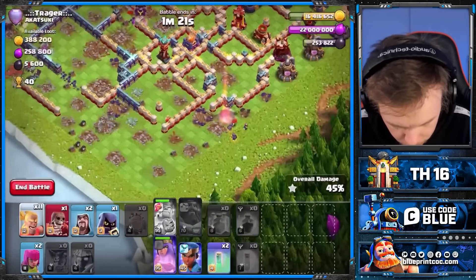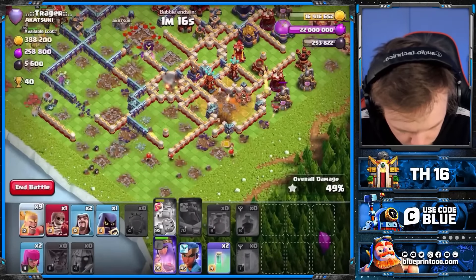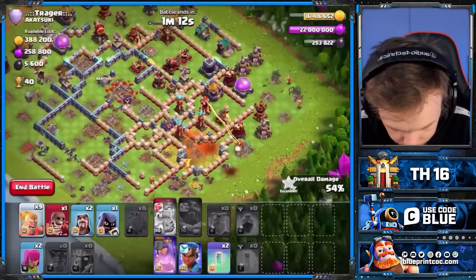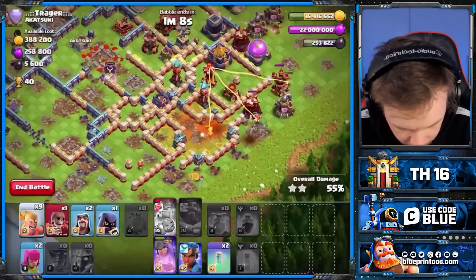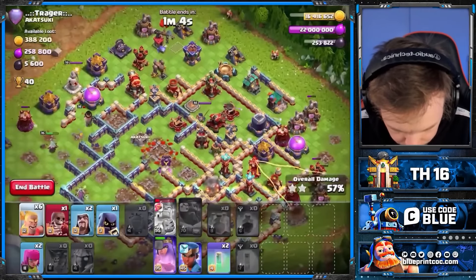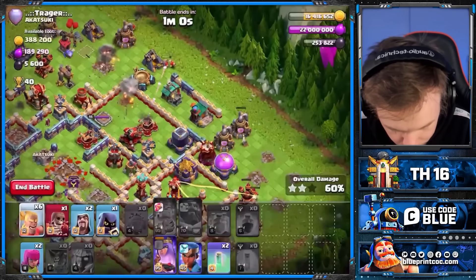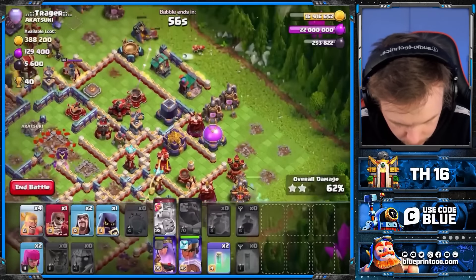Just need to get rid of the core, so we're going to go for the first Tesla. Get it down quickly - we can't let the other one shoot. I see my Queen's struggling a bit more. I've got a shot off, which is unfortunate. My Queen might be able to walk that entire top side though. I'm just going to go in.